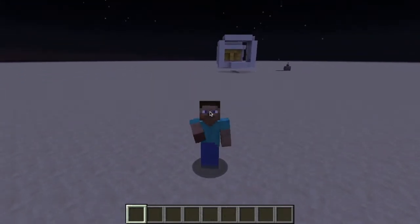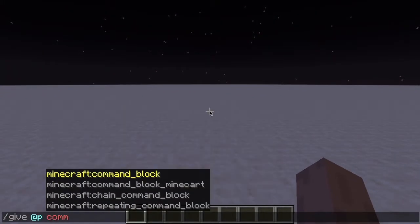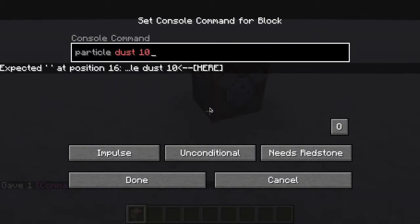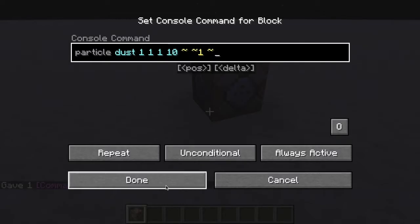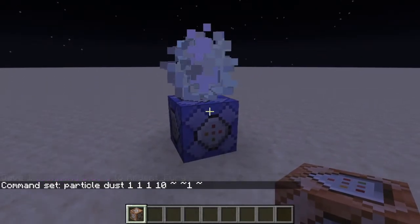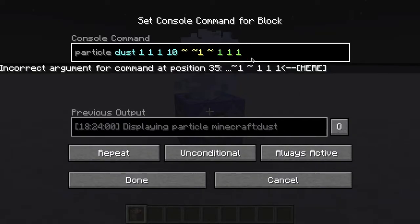Welcome back to a brand new Minecraft video. Today I am going to get a command block and I just want to show you guys something - particle dust. What does it want you to do? If you watched my previous video you'll know how to do this part, and if you haven't, go watch it. Just in case you're confused, I'll show you basically how it works.